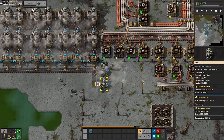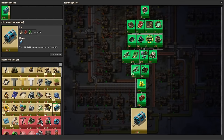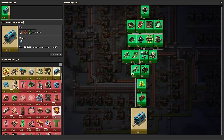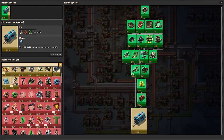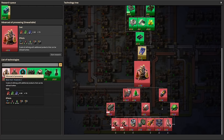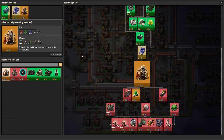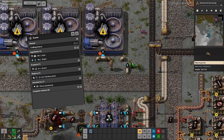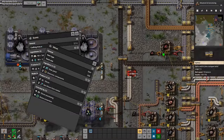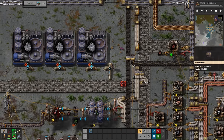With our power grid now not giving out on us every few seconds, we could start to move towards plastic and sulphur. These are important ingredients in crafting robots and other things needed later game. Even though we have nanobots, rushing for robots was still something that I did. We also set up quartz, which we can smelt into silicon, which we can then use to make blue tech cards — or blue science — whatever you want to call it, they're the same thing.